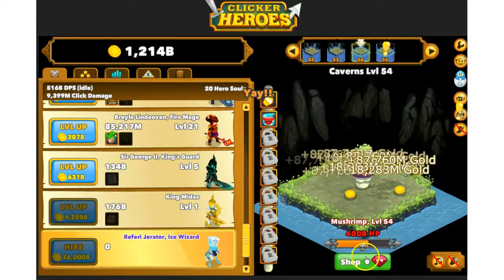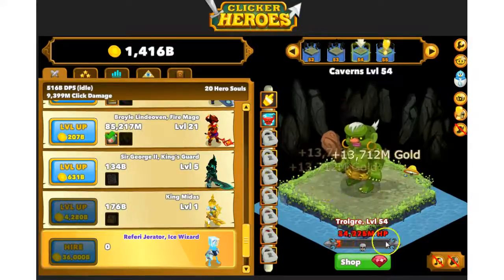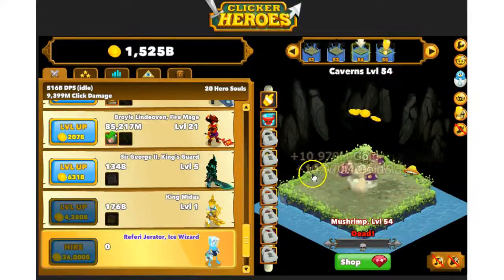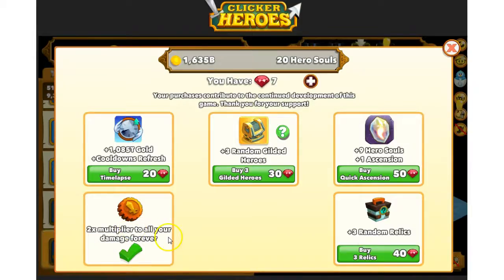You can get rubies by clicking on these little fishies, or by purchasing them from the real-life gem shop and donating to the developers. You can actually get these gems pretty easily by clicking on the little fish birdie things. Enjoy Clicker Heroes version 1.9 — make sure you buy the two times DPS forever and get that first thing ASAP, guys.